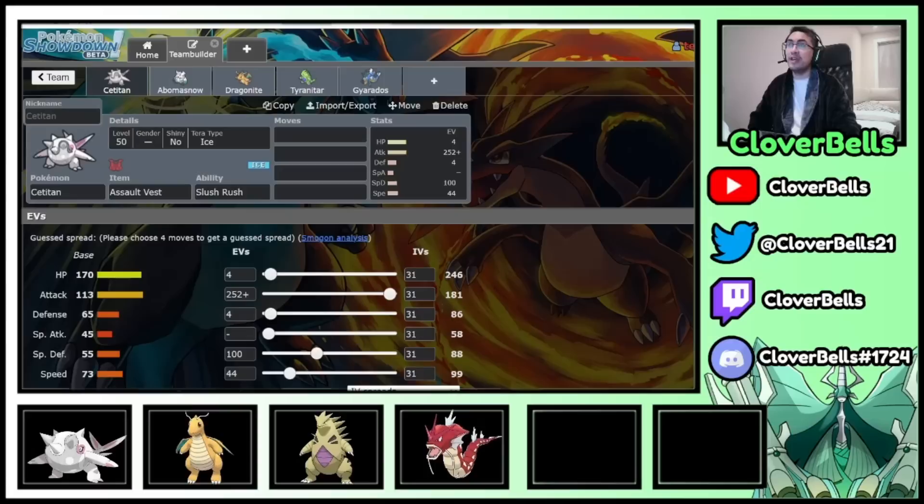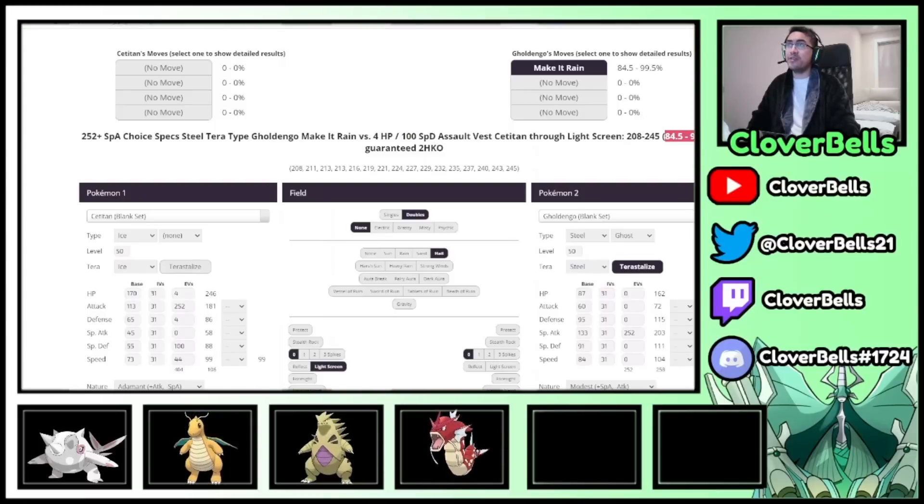Now I have to figure out how much Special Defense investment I need with Assault Vest and Light Screen to survive Goldango Choice Specs Tera Steel Make It Rain. I'll increase Special Defense until I reach a good enough number. There it is: 84 to 99.5% — I survive with 100 Special Defense investment. I bring Special Defense up to that, meaning I have the calc to survive Goldango Make It Rain Choice Specs Tera Steel. With 104 EVs left, I put them into attack, max attack after that, and the rest into defense. This is my Satitan spread: survive Make It Rain, outspeed Talonflame with Slush Rush, max attack.